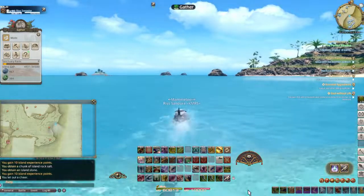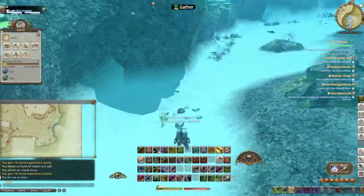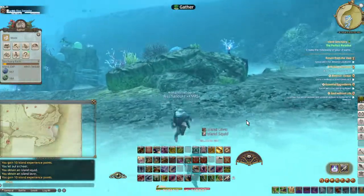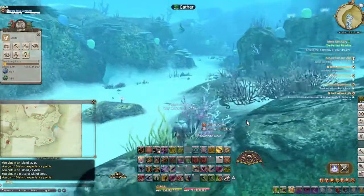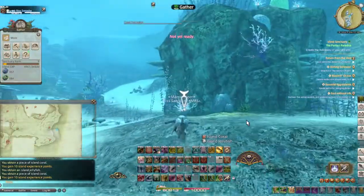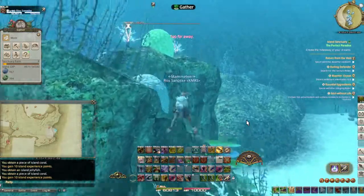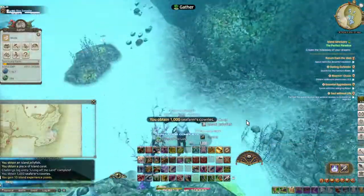Here on the east side of the island sanctuary, you'll be able to dive for items such as island squid, island jellyfish, island coral, and island laver. All of these items are going to be proving useful later. However, squid and jellyfish are only available when you have the Isle Keeper's bronze gig. Jellyfish and lavers will be used later on to capture larger creatures on your island, so be sure to stock up on them.